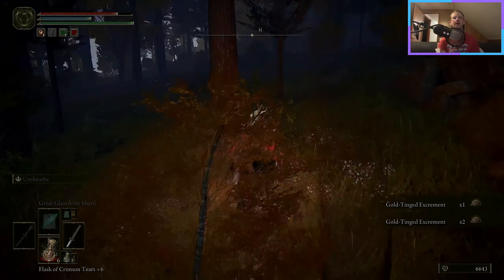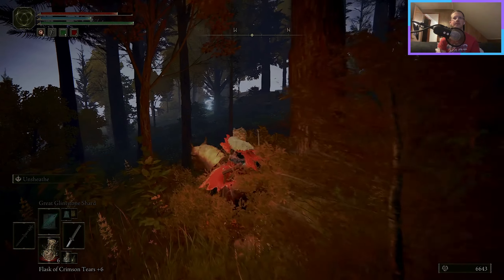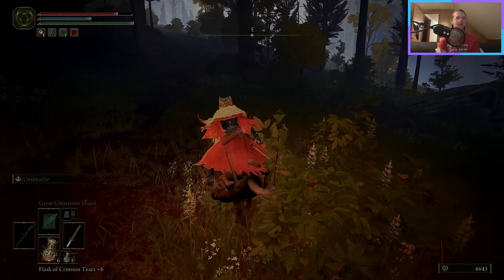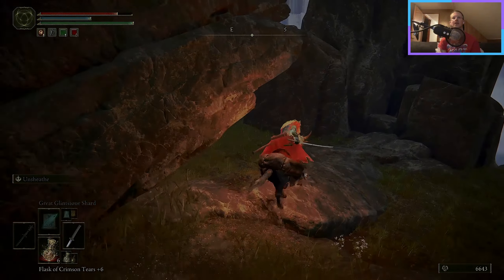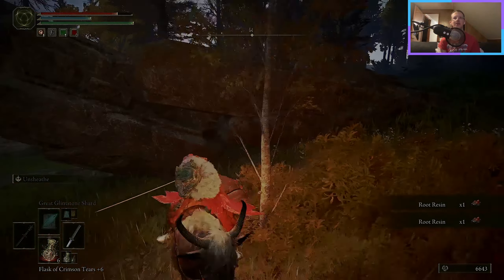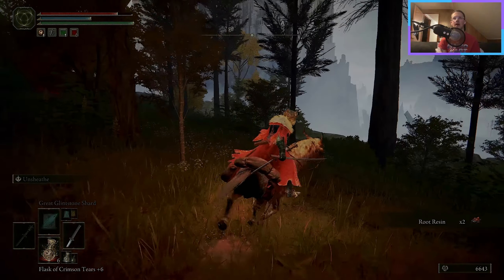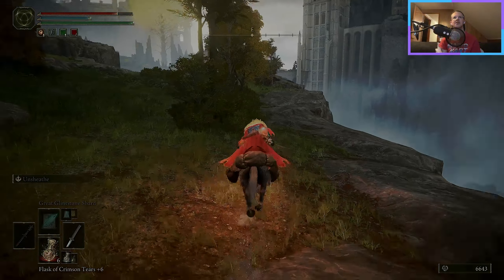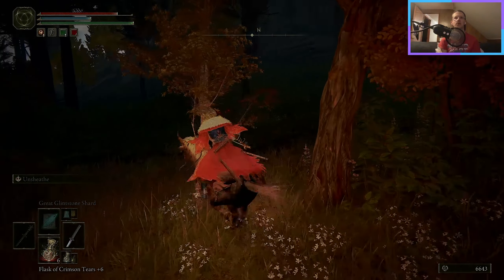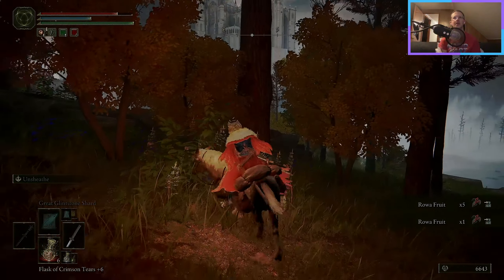There's some gold-tinged excrement, as there is in all of the woods throughout this game — lots of excrement. Except in the watery woods down in what I've always just called the lake of Liurnia. The thing is I feel like it's never really talked about what the water portion is called — it's not labeled anywhere, so I don't know if it's Lake Liurnia or Swamp Liurnia. That's why I've just always called it a lake, even though it's super shallow, so you might not really be able to call it a lake. But I don't really care, that's what I've deemed it.